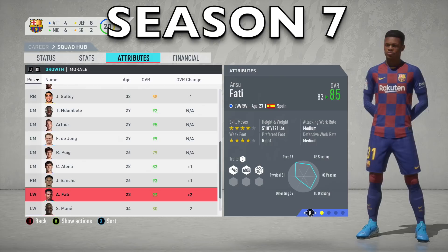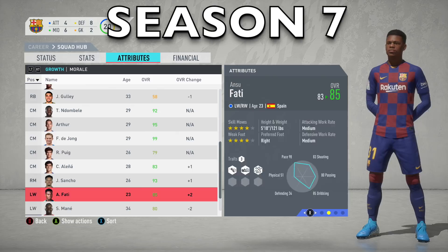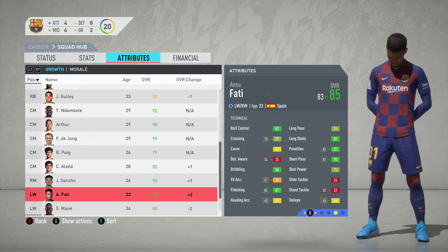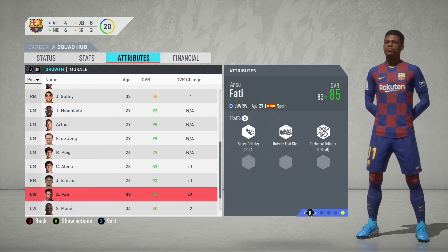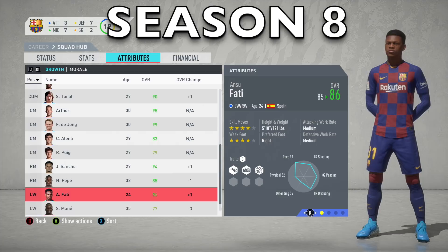Now that's what I'm talking about — Ansu Fati is making some serious progress. He's gone up to an 85 rating, up by 2 overalls this season at the end of Season 7. His stats are going up massively: sprint speed almost maxed out, agility as well, reactions up to 79, stamina going up. Technical stats: finishing up to 87, short passing improved, and crossing going up. 85 rated at 23 years old — he played 45 games, 19 goals and 4 assists.